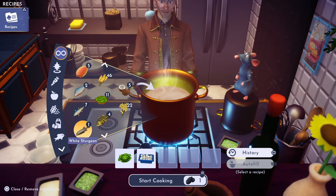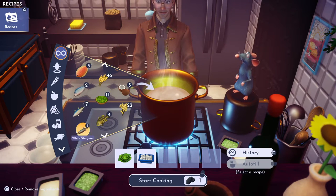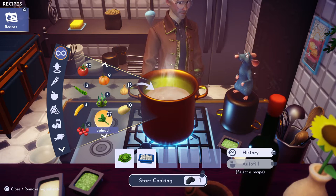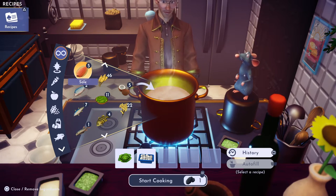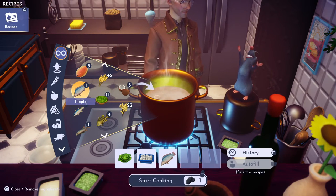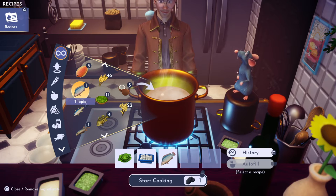The tilapia I found in the fishing pools at Frosted Heights. You can find them in the blue fishing pools for sure, but they could be in the others as well.